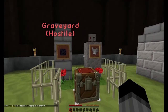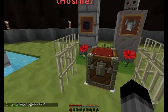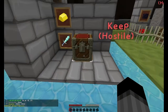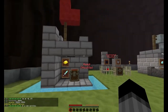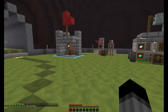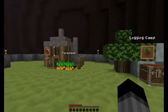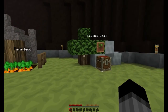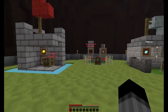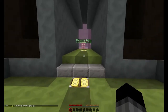Then you have graveyards, which are hostile — mobs spawn in them. You can find armor and obsidian there. Keeps are also hostile and have diamond tools, weapons, and gold. The other structures are pretty safe. The chests restock quite regularly: the manor is every 36 hours, the farm and logging camp are around every 24 hours, and the keeps and graveyard are at least 36 hours.